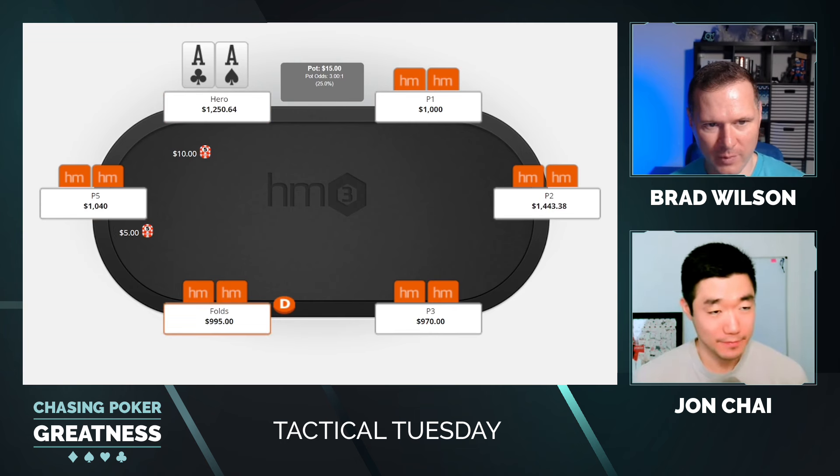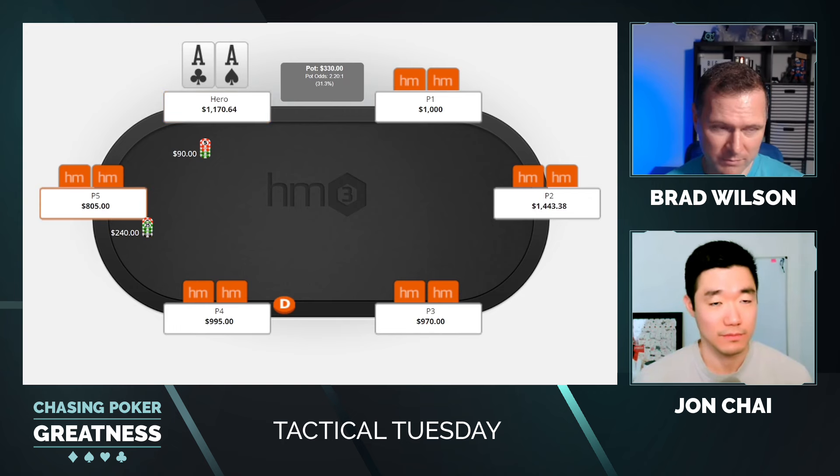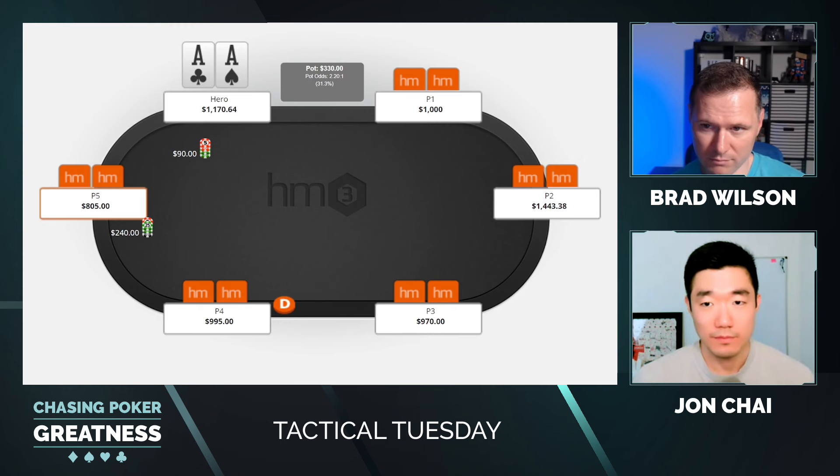Everybody folds to the small blind, who opens to three big blinds. You three-bet to $90. They make it $240. You could jam, you could call — tell me your preference here.